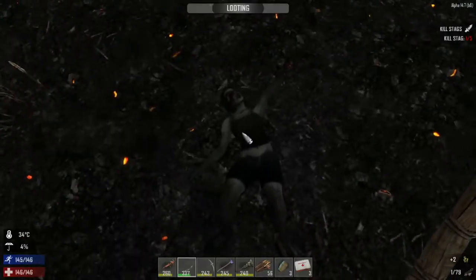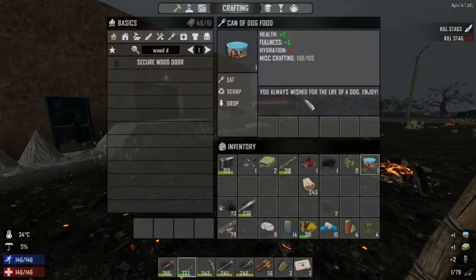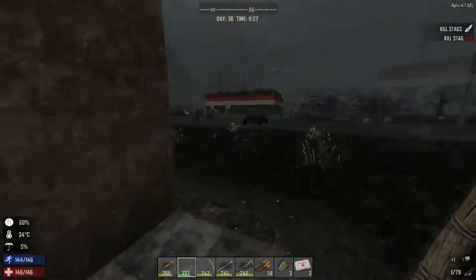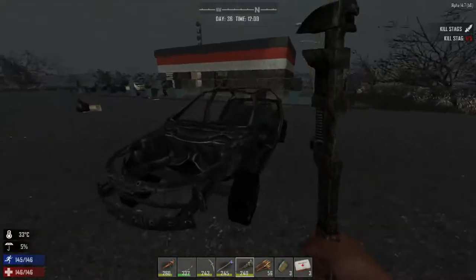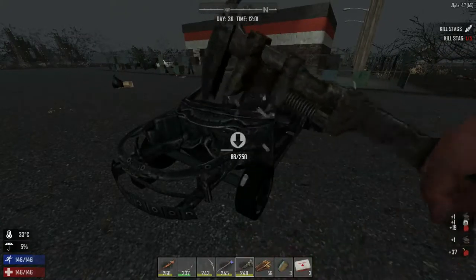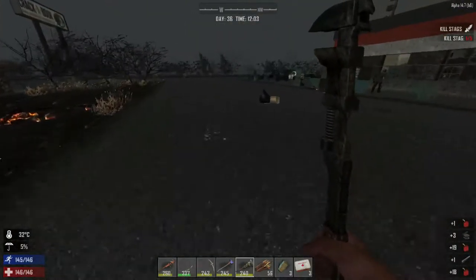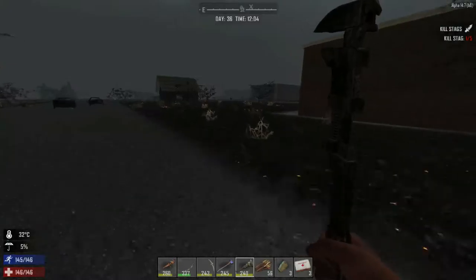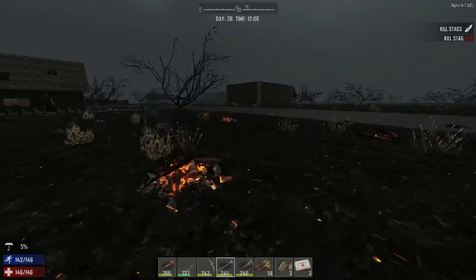We'll toss out the junk later. Got this guy coming — nice. Departed woman, some food — nice! I hear the banging. That zombie over there — okay. We want to dismantle this stuff, it's gonna give us a bunch of scrap, some gas, all that fun stuff.